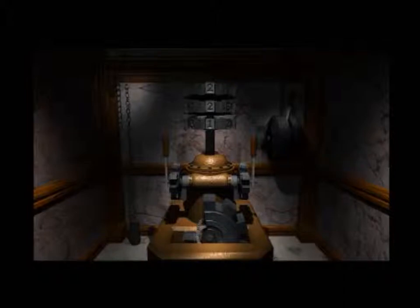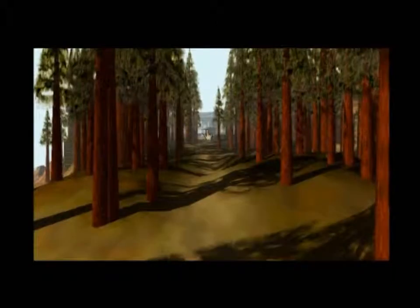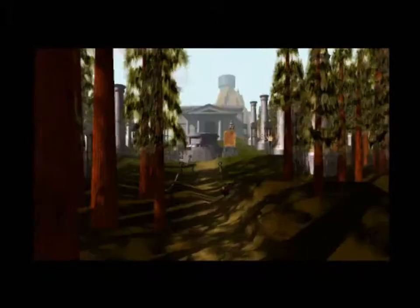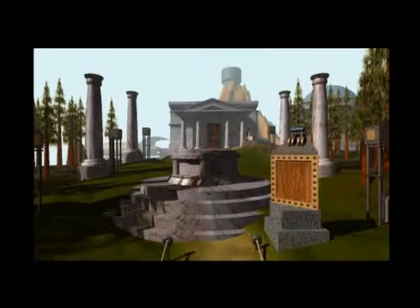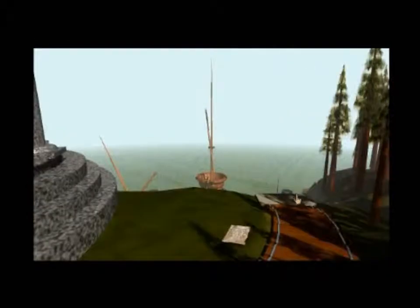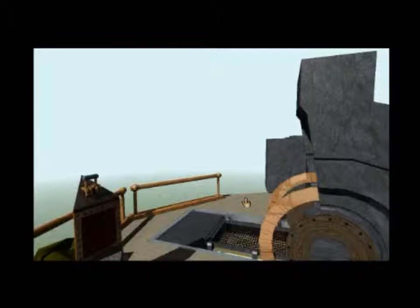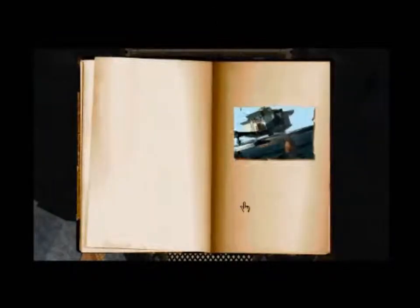By itself it's nothing special until you figure out that everything on this island is connected. So if that opened up, what do you think the big gear did all the way at the beginning? Sure enough, the small model actually matches the big one, and we have a book here. This book has a totally new place we can go to.